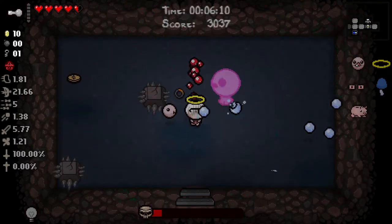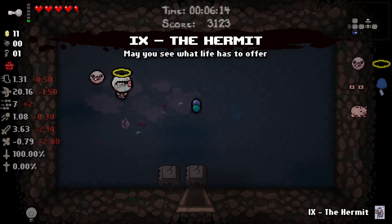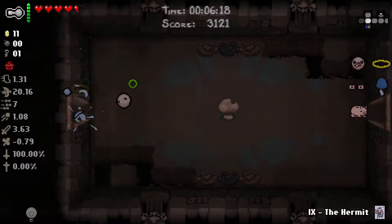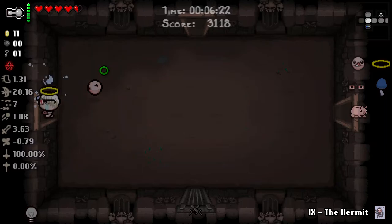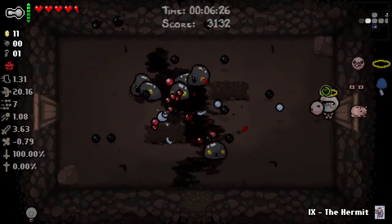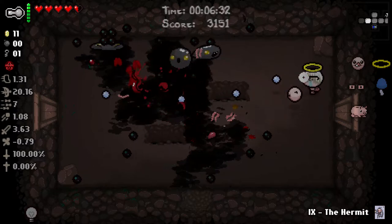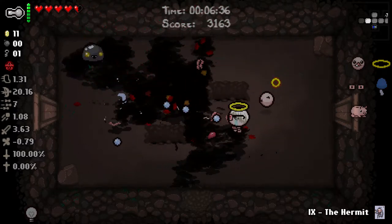I'll probably use the Hermit card because I want to get to the shop and get a Soul Heart. Let's try and find a Red Heart - half a Red Heart would be perfect. We can get into the Mob Trap Room first, then teleport out for free after we've activated it.